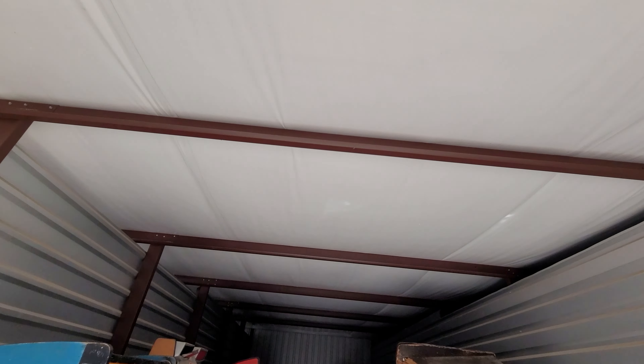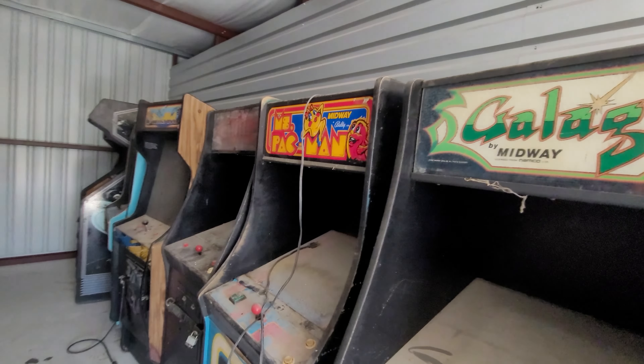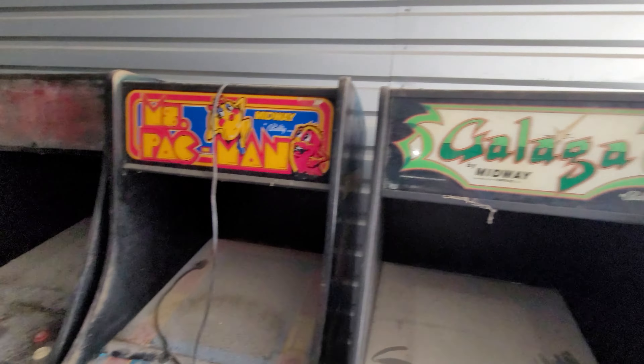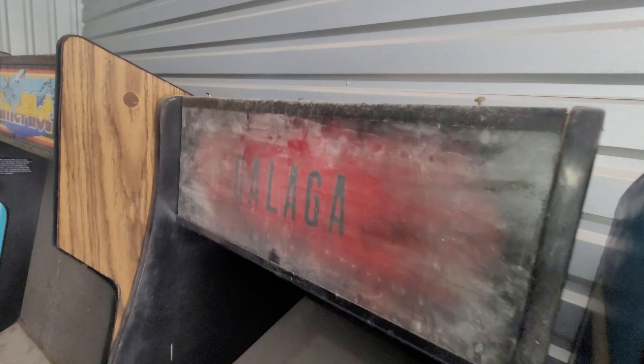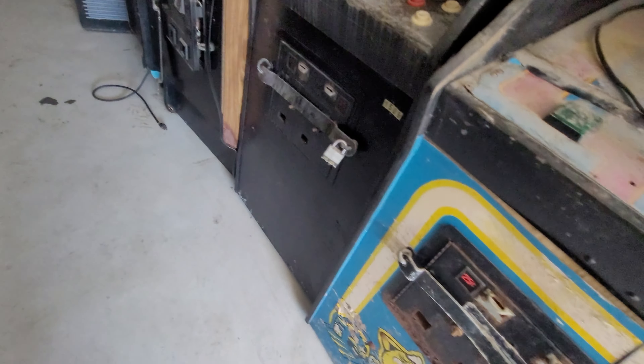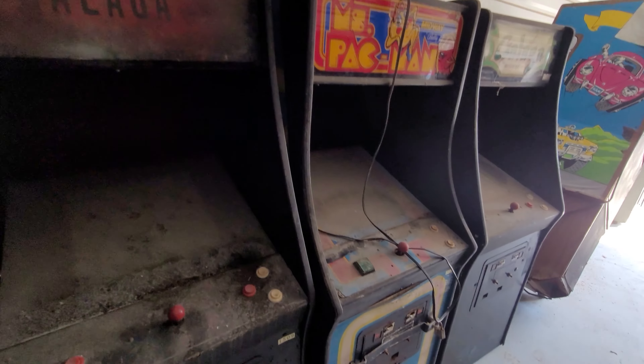Let's see this group of four. In this unit looks like the group is three Midway cabs — perfect for people to learn on. These are a good cabinet to get started with if you're in the restoration business. These are some of the easiest ones to do. Midway cab parts are available, they're easy to work on, easy to access everything from the front.